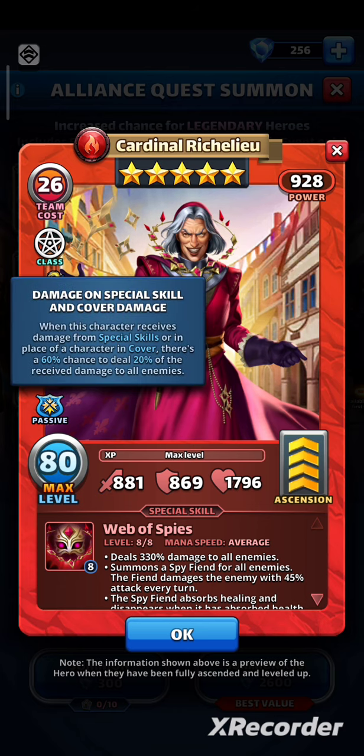He also has a passive. When this character receives damage from special skills or in place of a character in cover, there's a 60% chance to deal 20% of the received damage to all enemies. That's a great one — it's kind of a counterattack that is built into the hero. 20% reflection is not a lot, but it's on all enemies. That's why it's great.